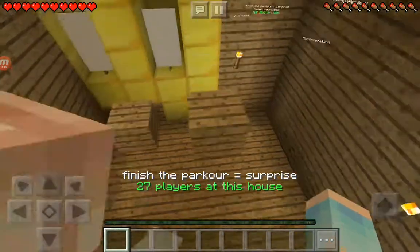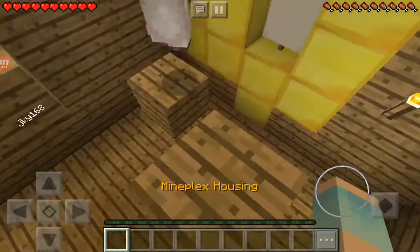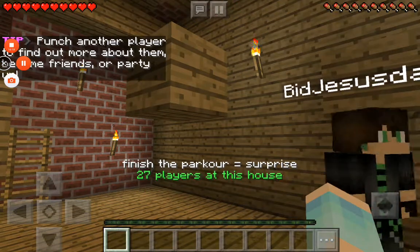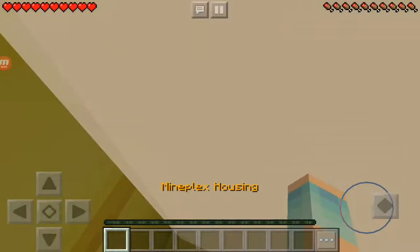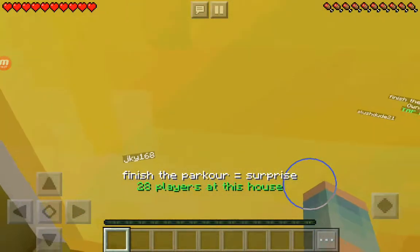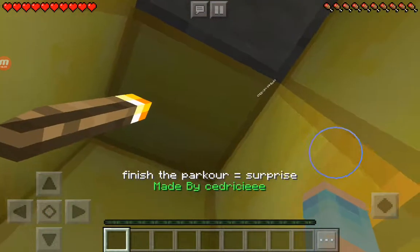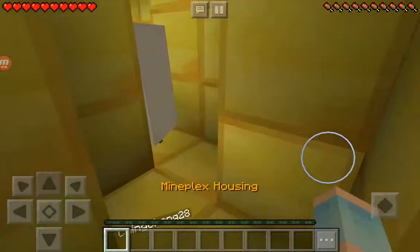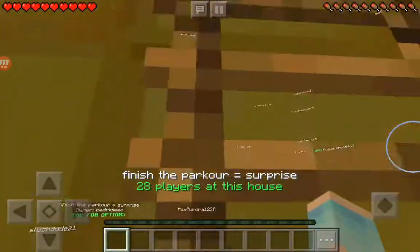Guys, I think I can skip. Yes. I'm going to go for the one on the right. Oh no. Let me go for the one on the right. Come on. Come on. Make it. There we go. Which one? So that means it's the other one. Let's try it. Oh my goodness, that scared me so badly, you guys. That literally scared me. Let's go and go up.